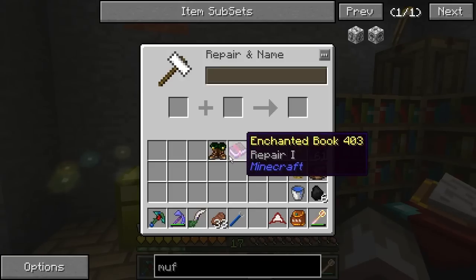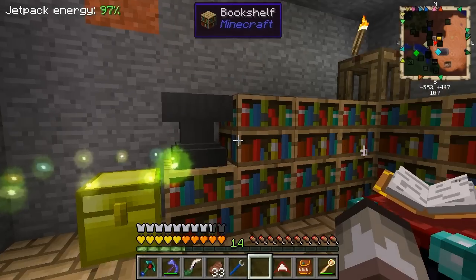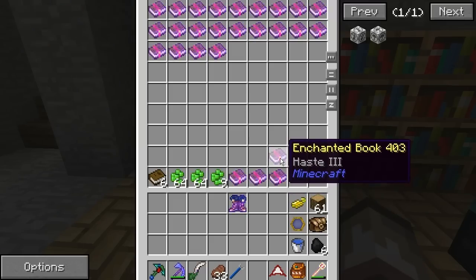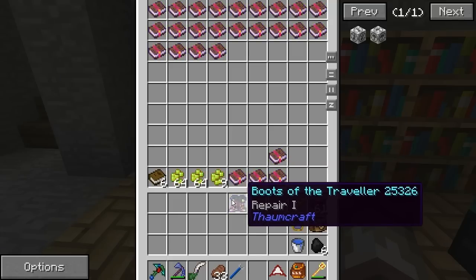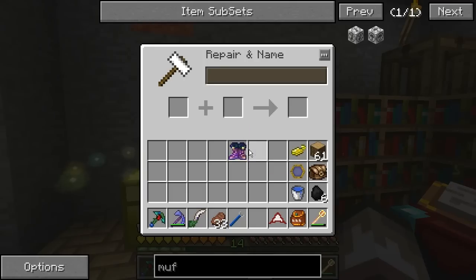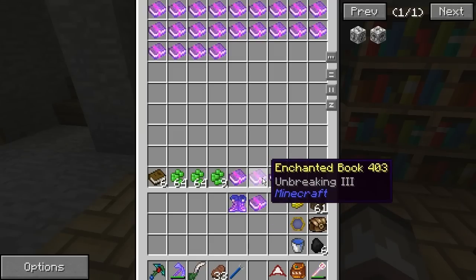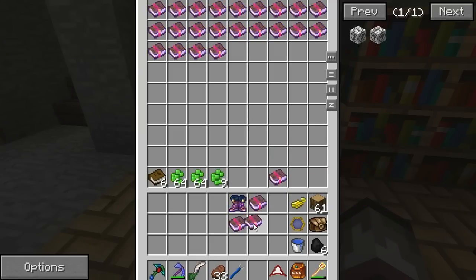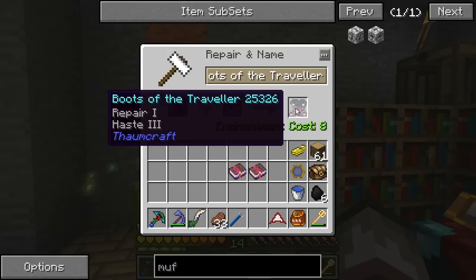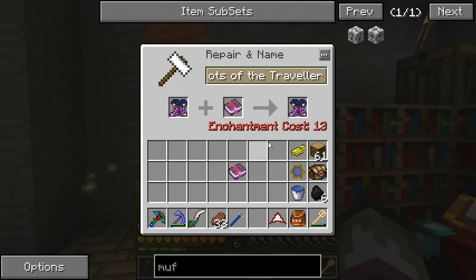You can't put the enchants on later for some reason. So we're gonna put Repair on them, and I thought about just putting Haste 2 and then putting them in the Dragon Essence, but I don't wanna chance it, so I'm gonna put Haste 3. We want Unbreaking and Protection on them as well, and I want Feather Falling at some point.